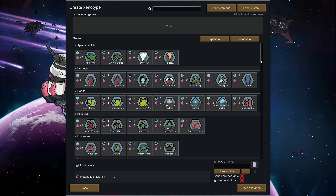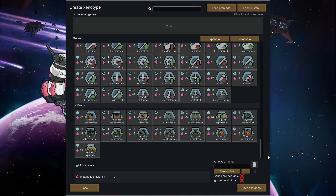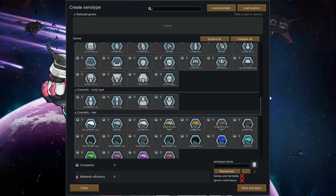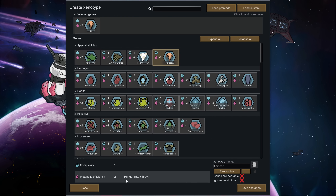There's a whole Xenotype editor — don't panic, we're not going to go through all of these, it would take far too long. Let's go through some of the fun ones. For example, we could make someone who breathes fire. You'll notice their metabolic efficiency went down — every time you add good stuff it increases their hunger rate, and you can only go up to metabolic minus five. If we add animal war call too, that gets them to a hunger rate of 225%, and you can't go any higher than that. If you try, it will stop you.